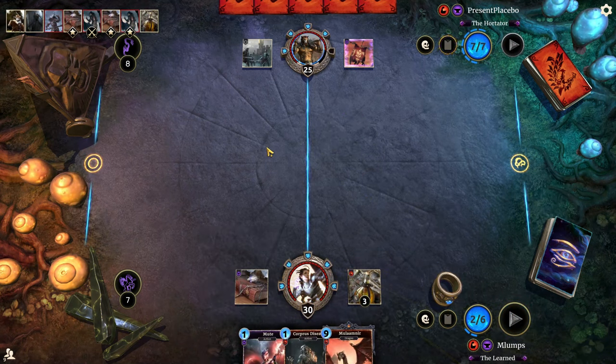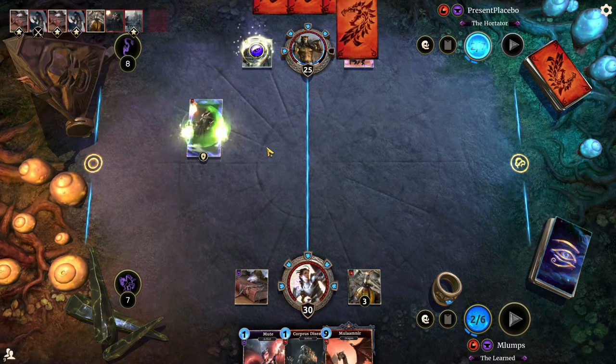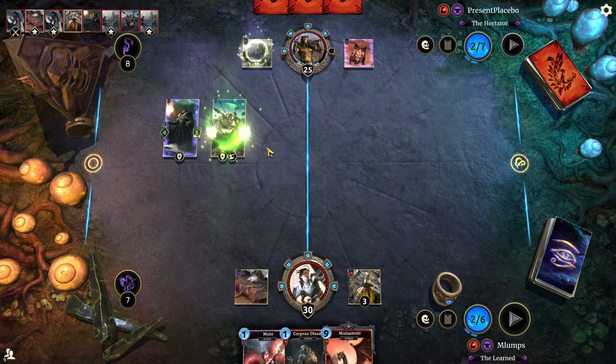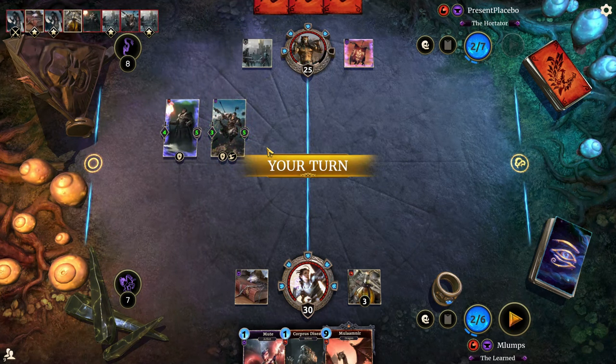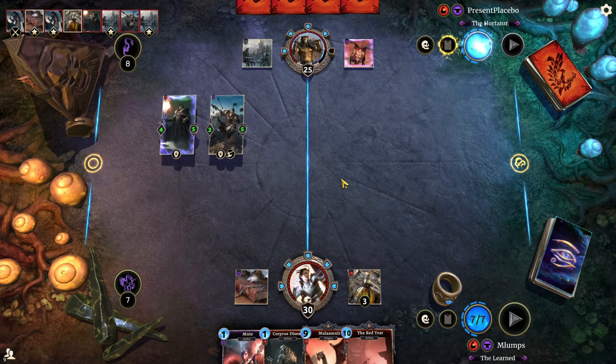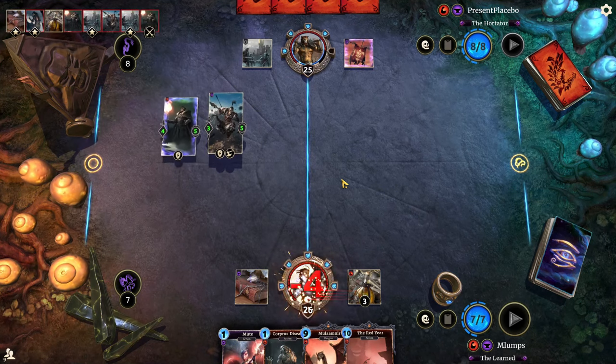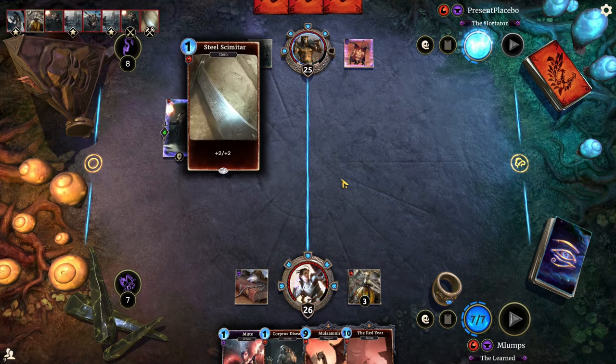We'll just get the Skirmisher's Elixir down now. I think Mulamnir can come down soon and have some decent value — that's definitely getting silenced. We need to get a Shadowfan Priest soon. Also the Red Year is pretty good. I'll let him hit me a little bit, especially now that we've got the Red Year. This will have to be a little bit more of a defensive type of game.